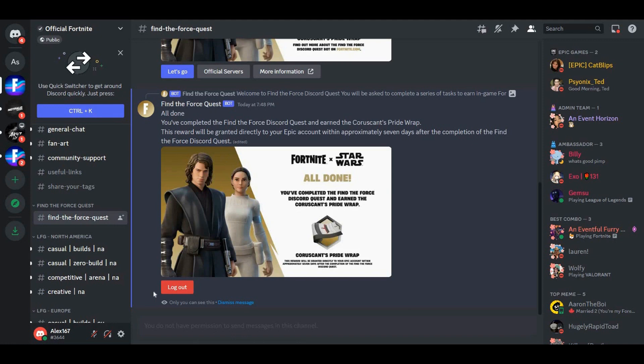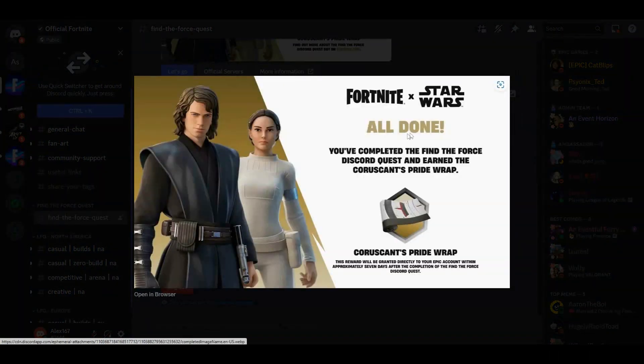Now just click on Update, and it's going to say 'All done! You completed the Find the Force Discord quest and earned the wrap.' This will be granted directly to your Epic account within possibly seven days after completion of the Find the Force Discord quest. I got it — it says right here, 'All done, you completed the Find the Force Discord quest and earned the wrap.'